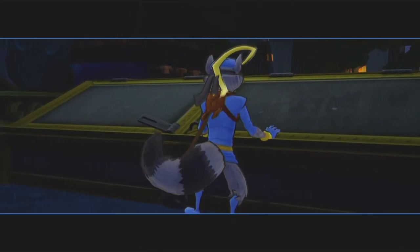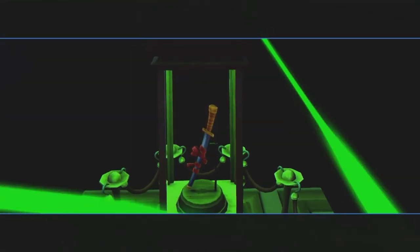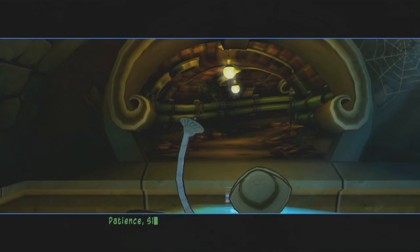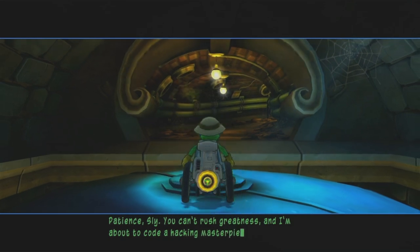What have we got in here, boys? Opening up the skylight. Ah, laser grid — classic. Okay Bentley, I'm in place — let me know when you shut down the security system. 'Patience, Sly. You can't rush greatness, and I'm about to code a hacking masterpiece.'